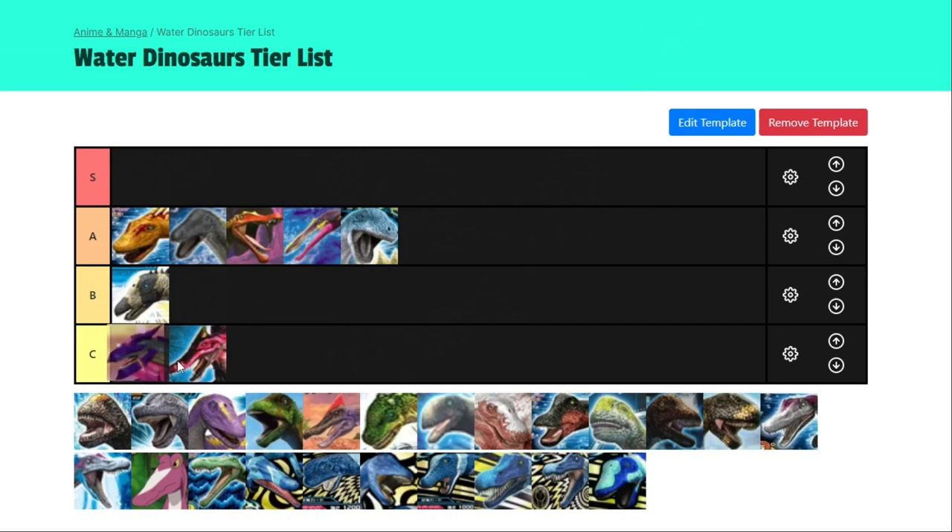Brontokins — straight up S tier. It's the best water dinosaur in the game. It sees real competitive play. It's versatile, has good damage, armour, and high technique. Arguably the best dinosaur in the game — people argue that if you match it against something like Eococaria, Brontokins would win due to type advantage. I still think Omega Eococaria is the best dinosaur in the game, but Brontokins is on par with it, only outmatched by Eococaria's technique and slightly more attack.